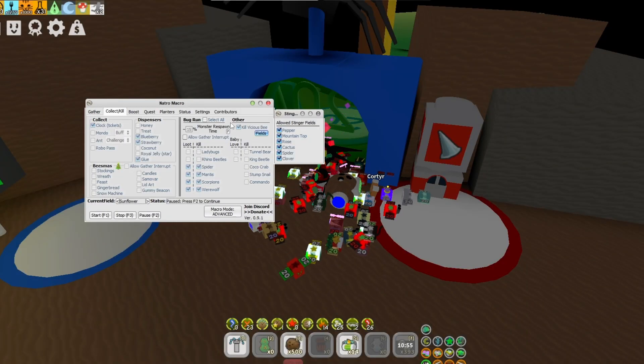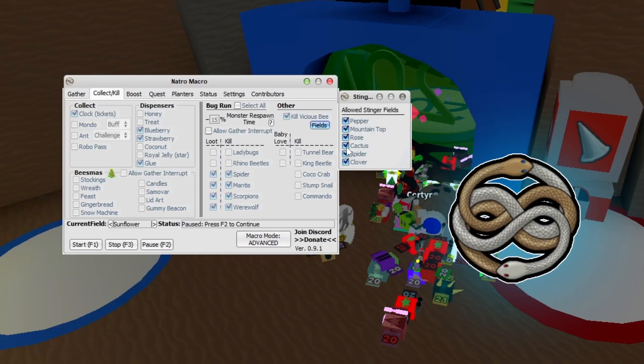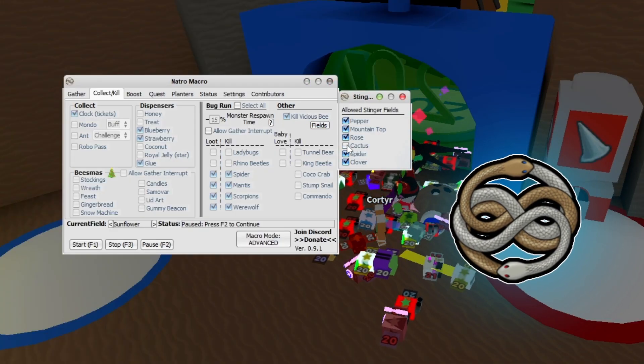Those are all the best passive ways, but actually the best of them is Macro. If you stay for 24 hours on Macro, you'll collect about 150 Stingers.